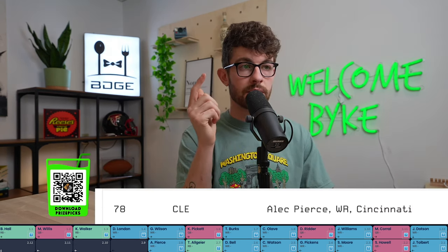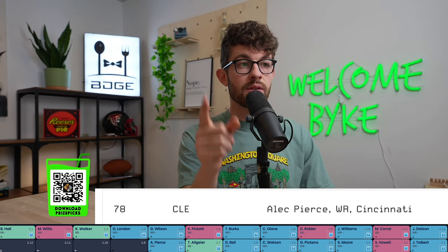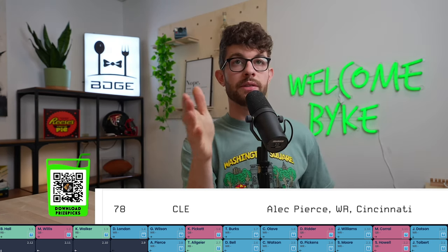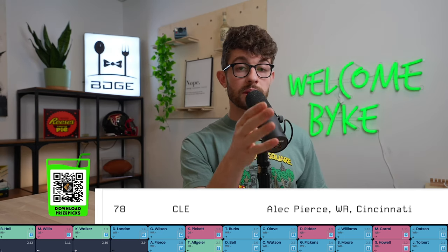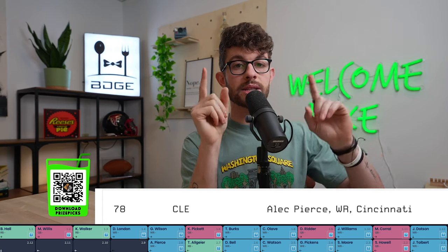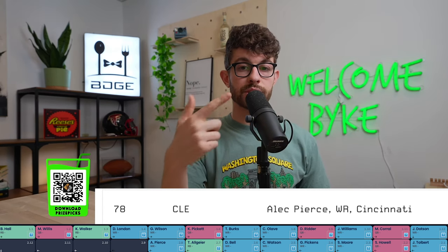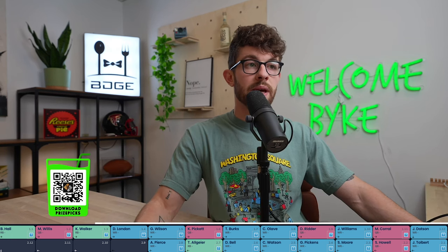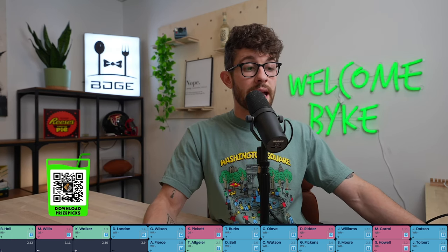At 2-08 we have Alec Pierce, who gets earlier draft capital than expected — 78th pick overall to the Cleveland Browns, third-round draft capital. Alec Pierce is a role player who can be really good as a deep downfield playmaker. He's got really good size — about 6-3, 6-4, 210 — and great straight-line speed. He can separate downfield and go up and get it, like Devante Parker. This makes sense in Cleveland because they thought Will Fuller would reunite with Deshaun Watson as that downfield playmaker, and if that doesn't happen, Pierce supplements it. I really like Alec Pierce here at the 2-08.